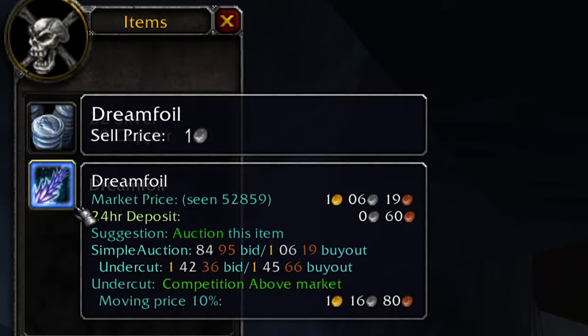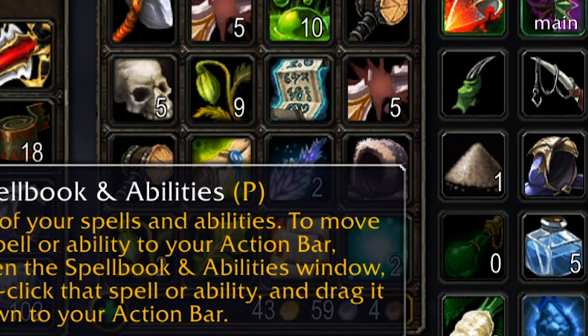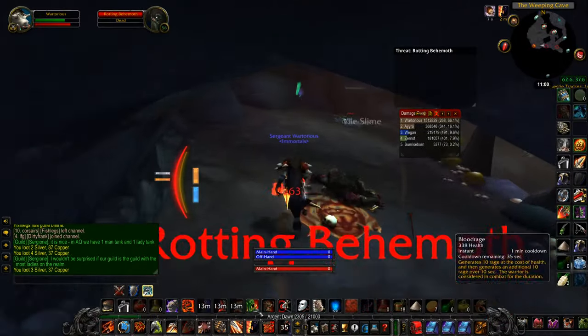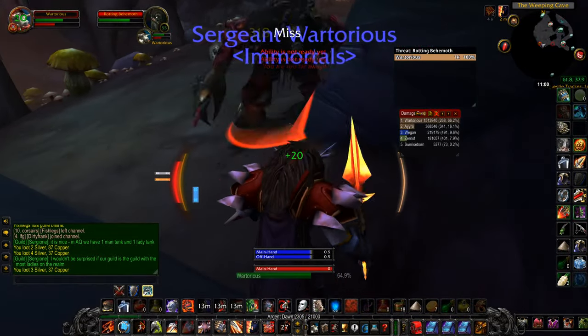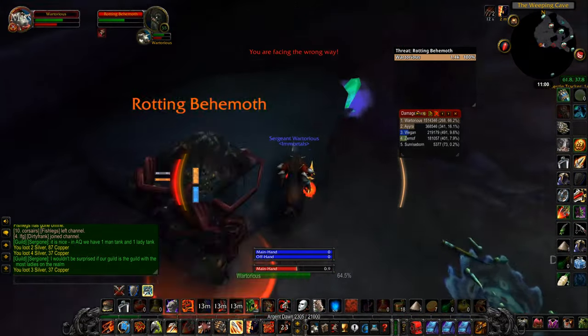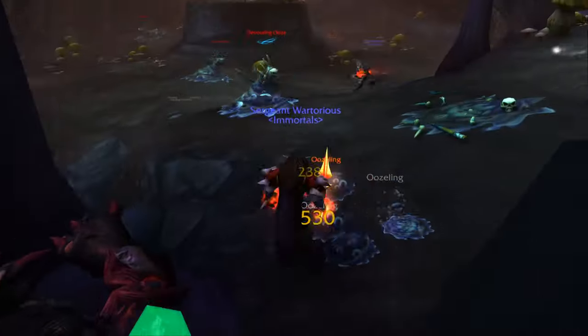Although the main reason you want to come here is the bog beasts with their 3% greater nature protection potion drop. I also really like this area because there are some large thorium veins here, and if you don't know, the average respawn time on these thorium veins is around about 15 to 16 minutes.